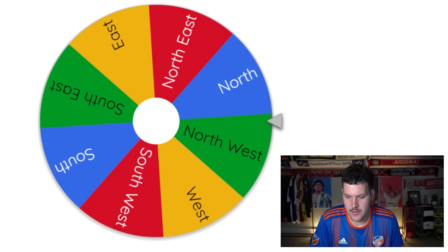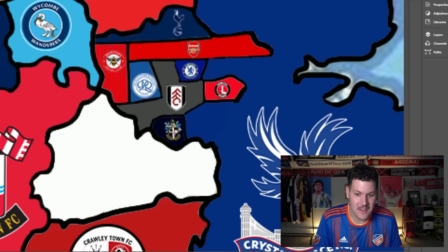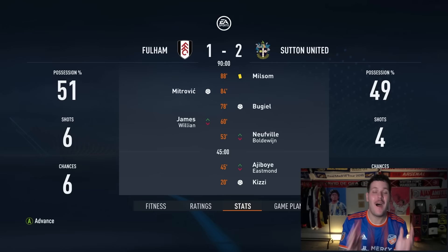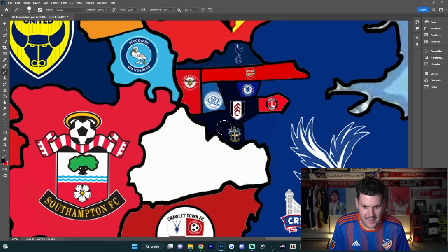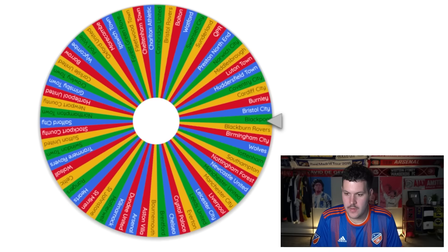Sutton United are drawn heading north toward Fulham. I'm nervous. Fulham are defending Craven Cottage and — they lose! Of course, there are no upsets the entire video and then my team goes and loses to Sutton United. Sutton United have taken down Fulham — the biggest upset of the video so far. Joao Pelinha, arguably the best Fulham signing in half a decade, heads to Sutton United. Sutton now own the majority of London.